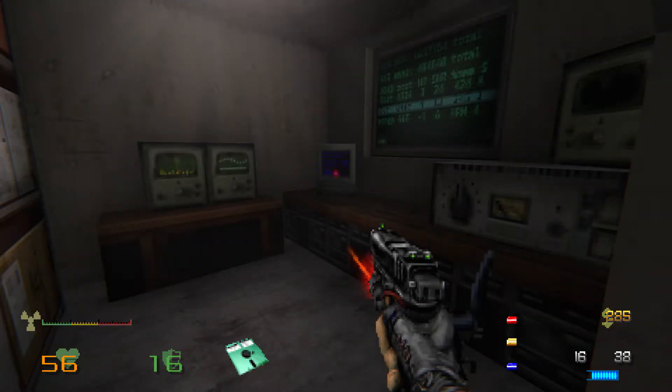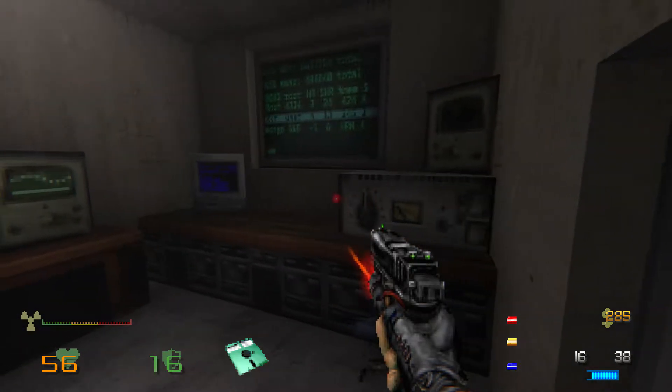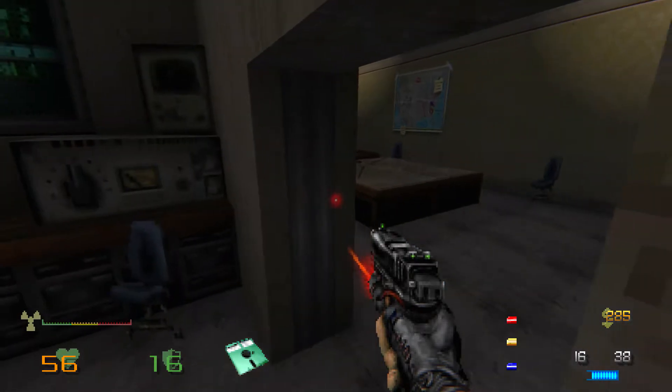Hello everyone, Shadefire here, and welcome to the start of this bonus episode for Ash's Afterglow, where we'll be delving into Anomaly 210, the second secret map of the game, which I unfortunately missed in my playthrough.